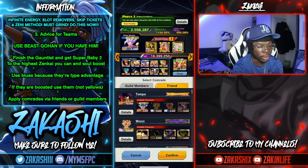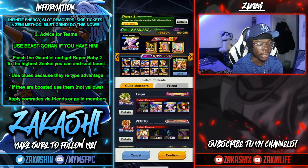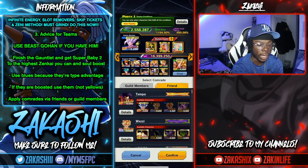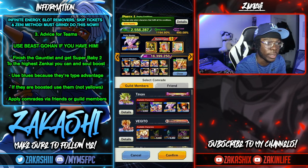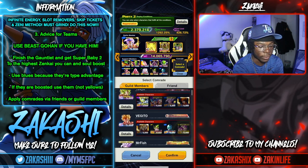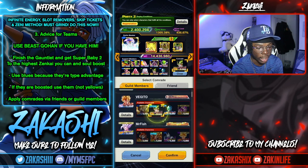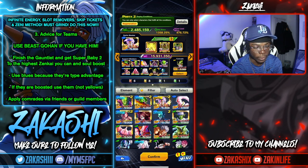Once it loads, if you've got guild members or friends you can pick from the units they've selected as a comrade. It doesn't really matter who you pick as long as they have a good Z-ability. I picked Dragon Fist because they were 14 stars — that's the best Z-ability you'll get from any unit at 14 stars. Just be careful not to pick duplicates, as that can conflict with auto-selection.